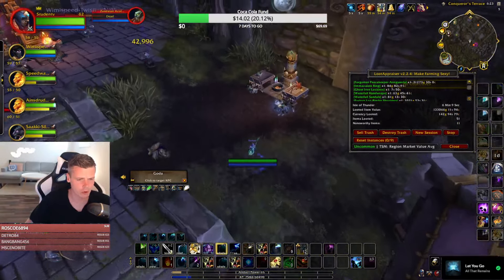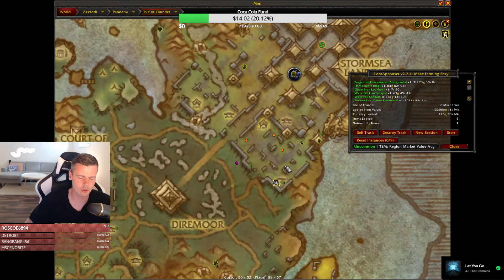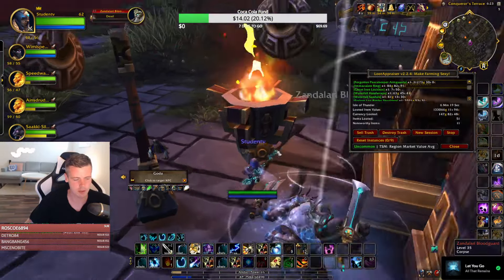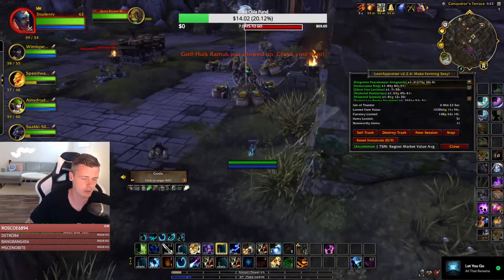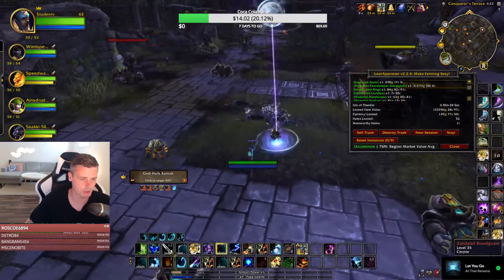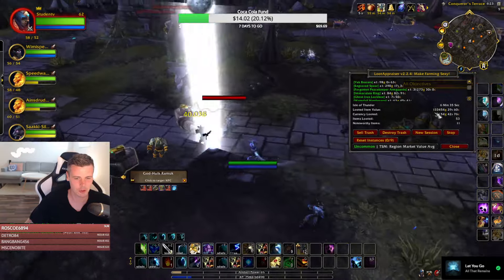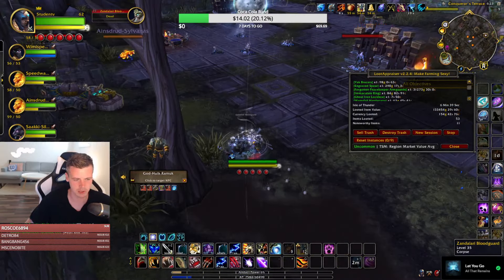I need a lot of items from this farm. Isle of Tundra transmog has always moved really fast because they're unique and they actually look cool — people buy it for transmog but also to actually use the appearances. It's doing quite well; I got 133,000 gold in six minutes. We're on track to making a million gold this hour easy.